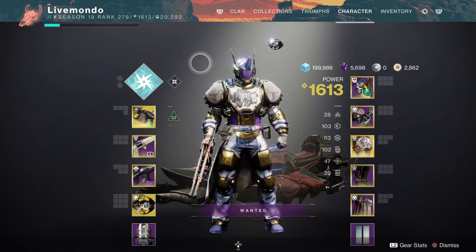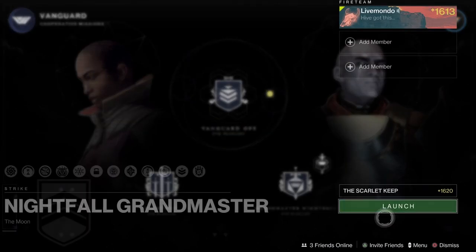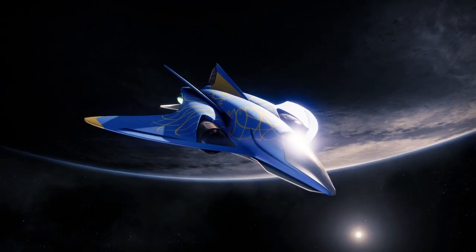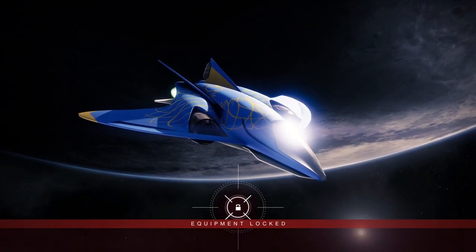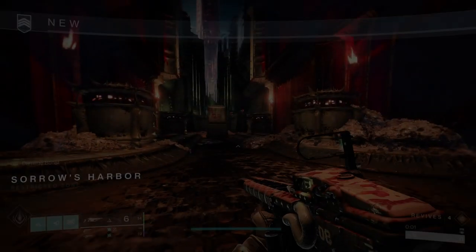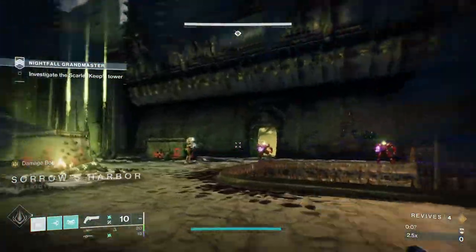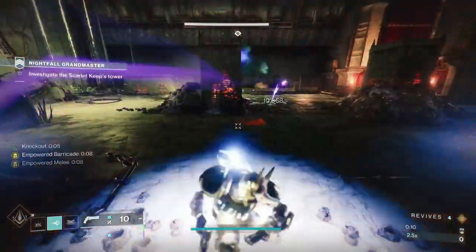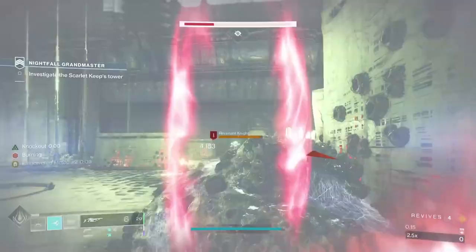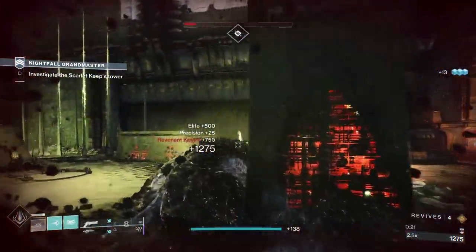I've done this GM maybe about an hour or two after I finished last week's Insight Terminus. So the weapon at the end is going to seem different — I think it's Hung Jury this week. But none of the modifiers have changed. There are set modifiers for the GM, so this GM is exactly the same as this week's. Last week's GM for Scarlet Keep is the same as this week's. This is going to seem a ton more difficult than Insight Terminus — and the reason for that is, it is quite a considerable amount more difficult.